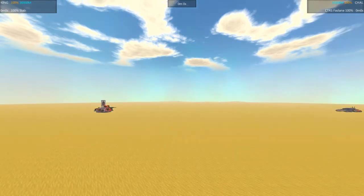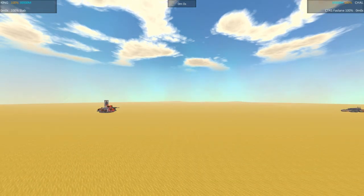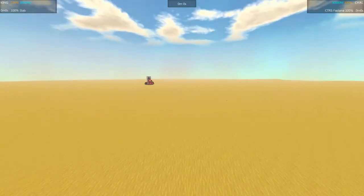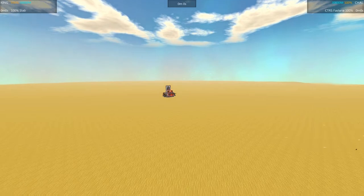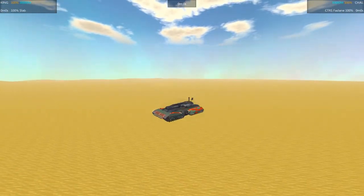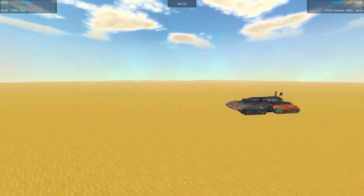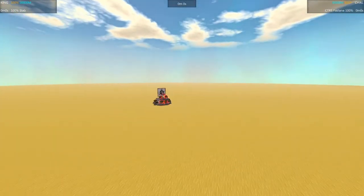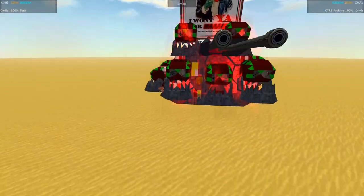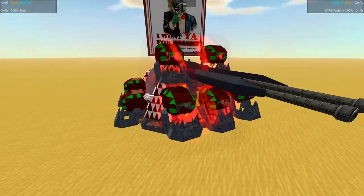First we'll do the reviews and then we'll get into the battle. Right off the bat, this is the CTRS Fast Lane — wait, do I have this backwards? Oh no, this is the Fast Lane and then this is the Slab. There we go. We'll take a look at the Slab first.